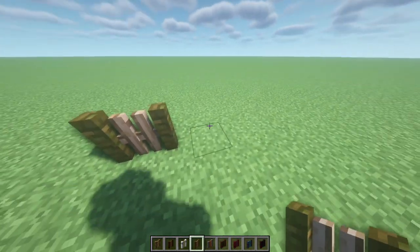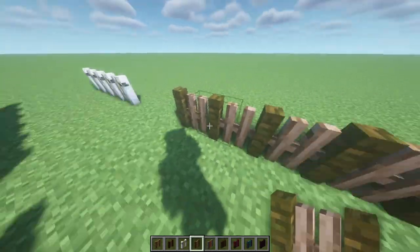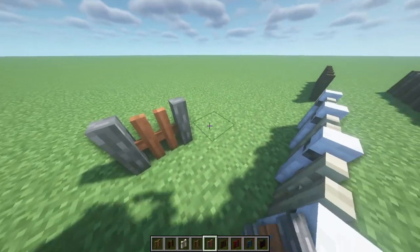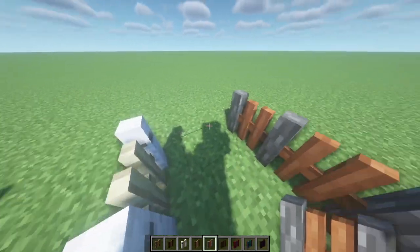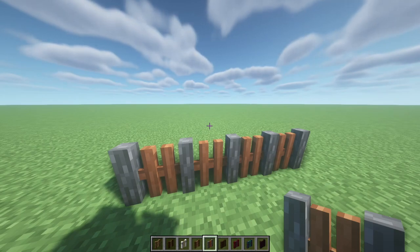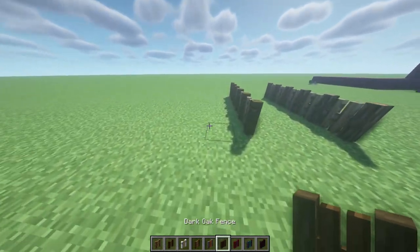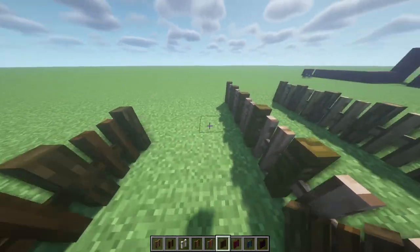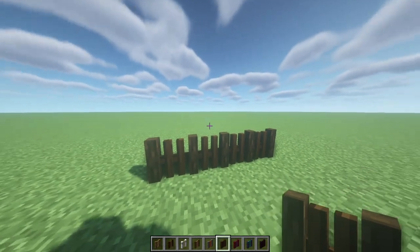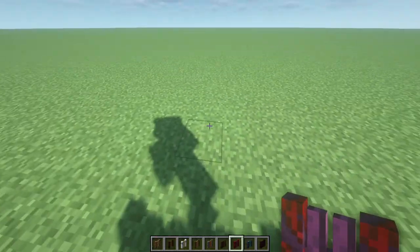I'm gonna do the jungle fence — I've never been a fan of jungle wood, so some people might prefer that but I'm personally not really feeling it. The acacia fence — I can never say 'acacia wood' — I think that one is actually quite good if you're building out of acacia or doing a biome house. We've then got the dark oak fence, and this is beautiful — you could make some really nice cottage-vibe houses with that fence.